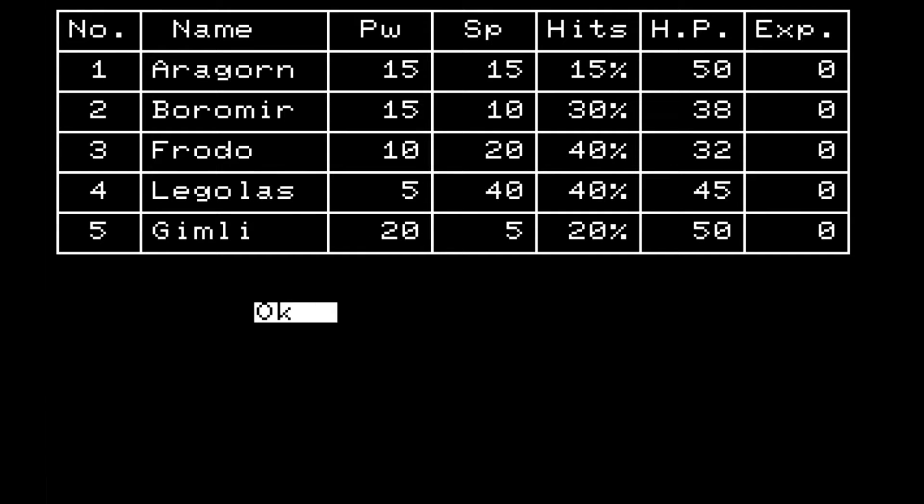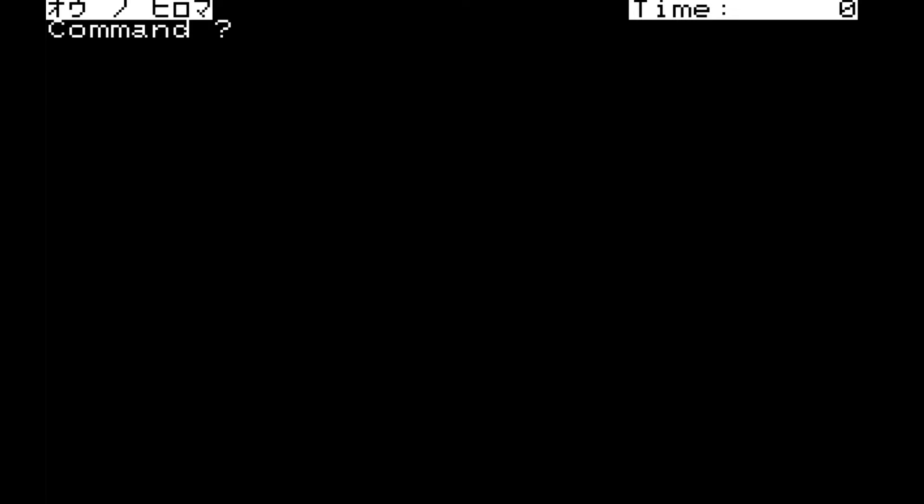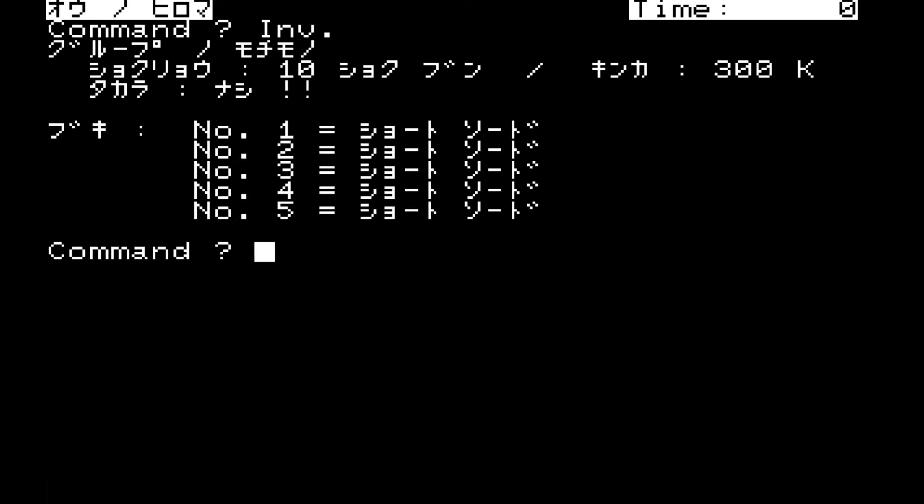Let's first take a look at our group. We have 10 rations worth of food and 300 gold coins and no treasures. The only weapons we are carrying are short swords. We don't want to change position currently.